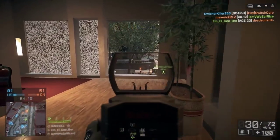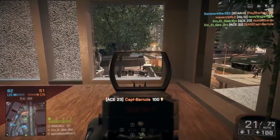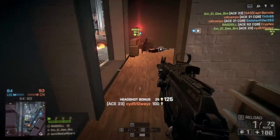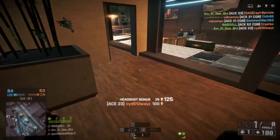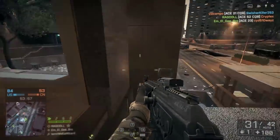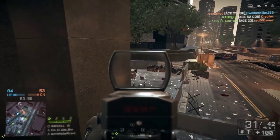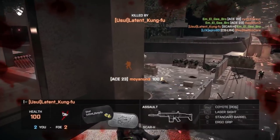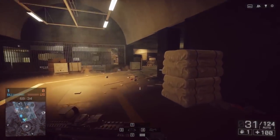A gun that doesn't kick with 770 rounds per minute rate of fire — you're gonna be tearing people up regardless of what range you engage them at. There are many different ways you can set up this weapon, and regardless of what attachments you have on here, it's probably still gonna be a pretty effective assault rifle. The way I like to tame the recoil and still cater to my playstyle is I use an ergo grip or a vertical grip — they do the same thing.